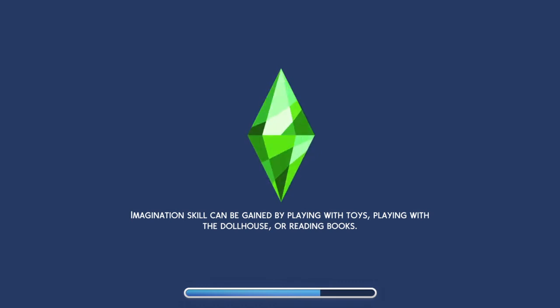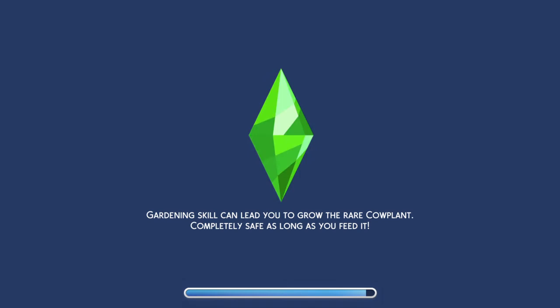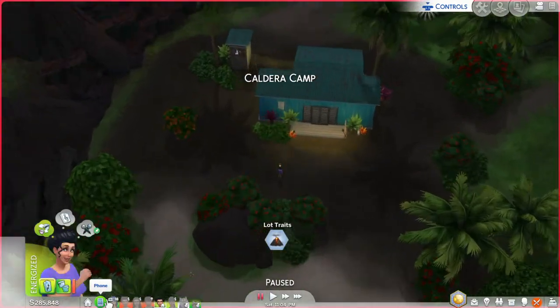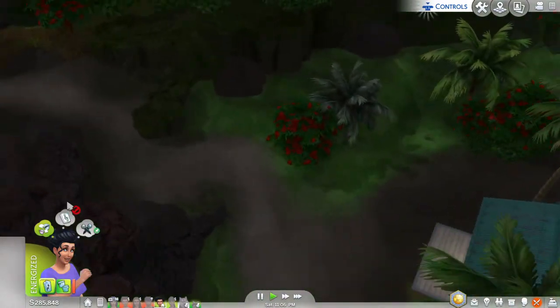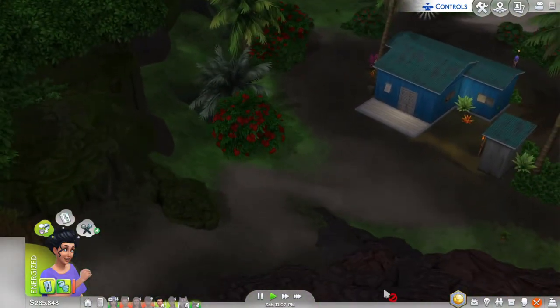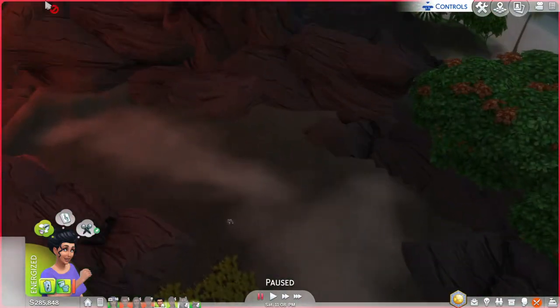I remember having to go and get coconuts so I could grow them in my Sim's front yard, so this might take me a second. Calderia Camp — okay, Calderia, whatever, either one works.